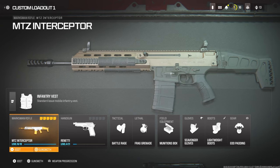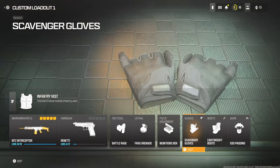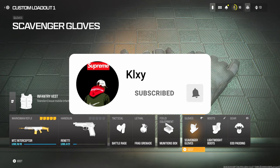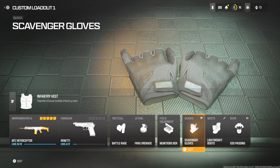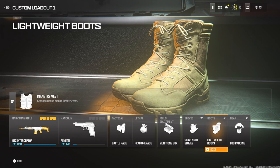I'm going to quickly go over my attachments. I'm currently using Tactical Battle Rage, frag grenade, and my field equipment is Munitions Box. My gloves are Scavenger Gloves so I can run around and collect ammo — you pick up ammo off of dead bodies, which helps out a lot especially when you're trying to go for nukes.